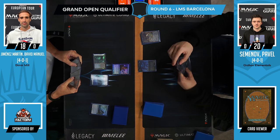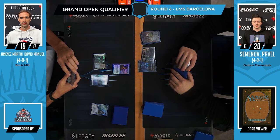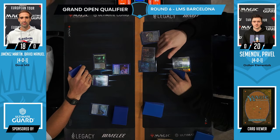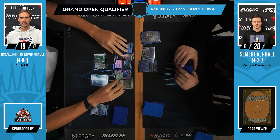We see a beautiful foil Grief out of this full foil deck, pitching Orcish Bowmasters. Pavel wisely plays the Grief before cracking one of his fetch lands to search his library — that's actually a game-winning or losing play. That's a very hands-up play by Pavel.